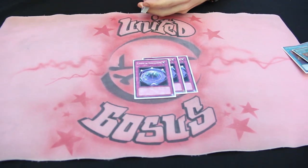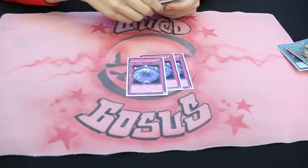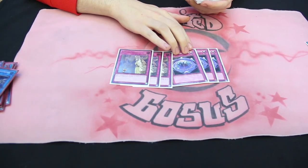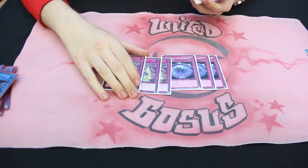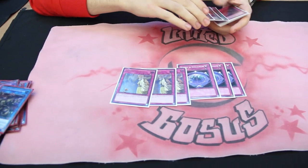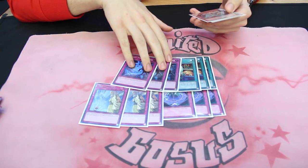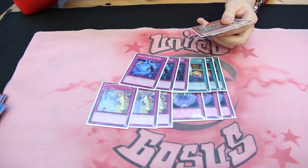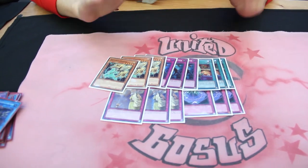For the Side Deck: Triple Summon Limit — it stops all combo decks going second and is good against Salamangreat. Triple Dark Ruler No More in case I'm going first, to stop all monster effects, since this is such a hard monster-based format. Triple Shared Ride for Orcust matches. Triple Storm Duster because I'm only running two Twin Twisters and I wanted more backrow removal. And Triple Lens.